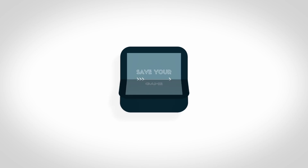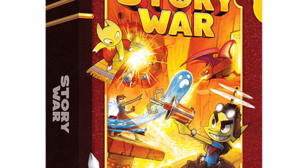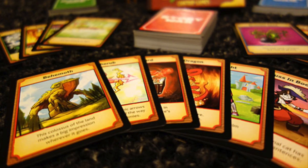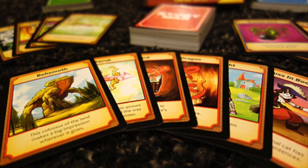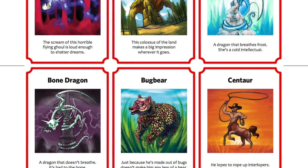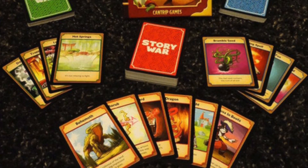I should know a good story — it's in my name. Story War is a collaborative storytelling game from Cantrip Games for three to eight or more players. Players form a team and battle each other using cards that give you a location, warrior, and items, all of which you will use to try to tell the best story.